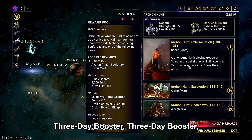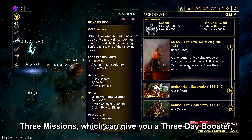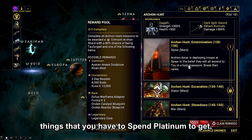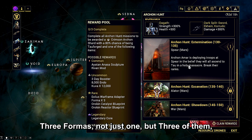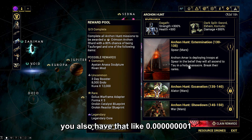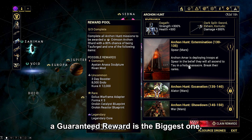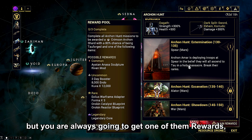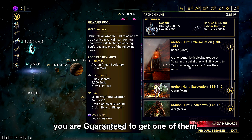Other Archon Hunt rewards include common Riven mods — save them up and sell them — uncommon rewards, and my favorite: a three-day booster. Every single week you have a chance from three missions to get a three-day booster that would normally cost platinum. You can also get 8,000 endo, 12,000 kuva, Exilus warframe adapters, three formas, Orokin Catalyst blueprints, Orokin Reactor blueprints, and even a small chance at a Legendary Core. But no matter what, you are guaranteed one reward and you are always guaranteed a shard — whatever color that shard is that week.